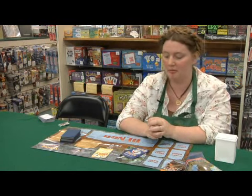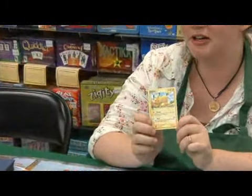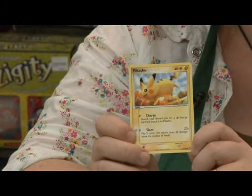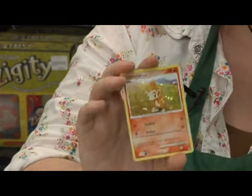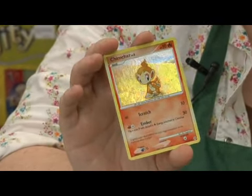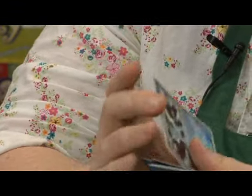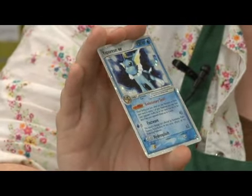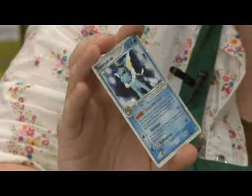Younger children who play Pokemon sometimes just want to collect cards. They either want to collect their favorite characters, like Pikachu here, or they want to collect rare or special cards. Here's a Chimchar — he's a foil, which makes him more special. Here's an EX Pokemon. They have special evolutionary powers and so they're even more rare and special.